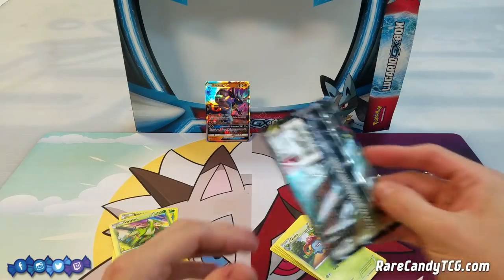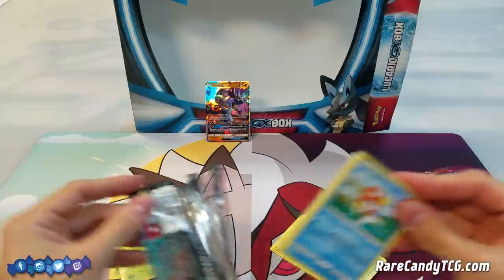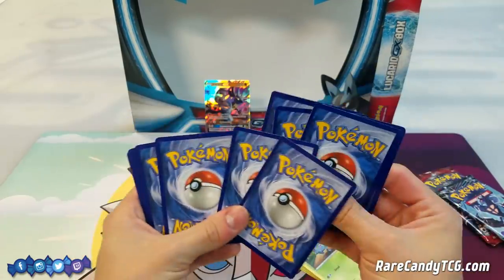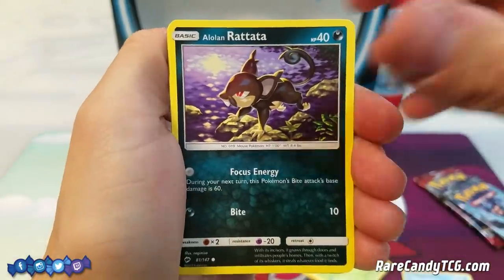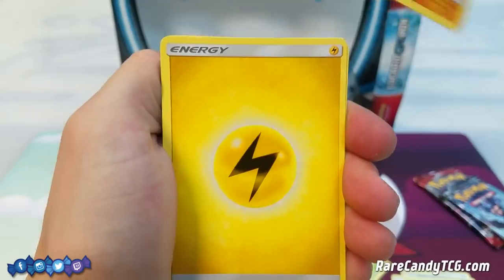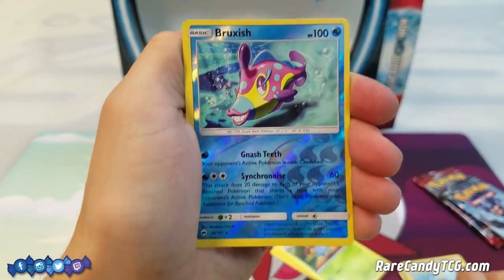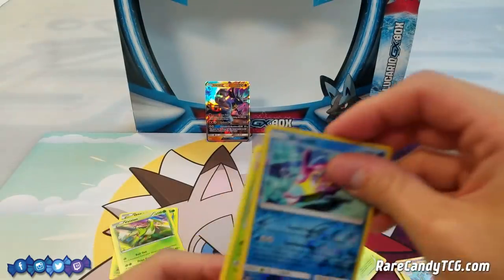Next up we have a Burning Shadows pack — actually a ton of great stuff we could get from this set. Gardevoir GX was kind of the big Pokémon from the set, but there's all sorts of other good stuff too — full art Guzma, full art Acerola — no shortage of good cards. So here we have a Magikarp, Rattata, Wimpod — oh yeah, Golisopod GX is in the set, another good card we could potentially get — Togedemaru, Lightning Energy, Whirlipede, Wobbuffet, electric reverse, Bruxish as a rare, and our rare is a Tangrowth. None of the cool cards, not a Gardevoir GX or full art Guzma, but not every pack can be amazing.